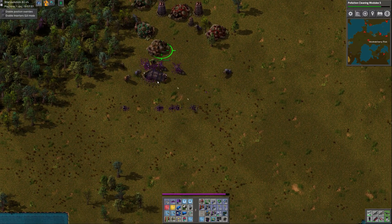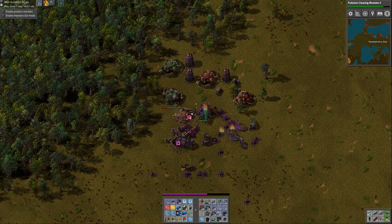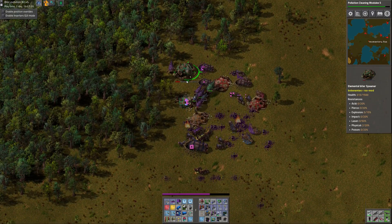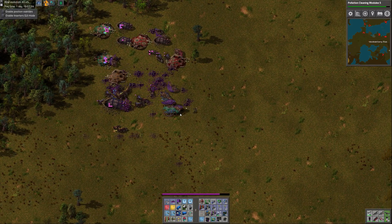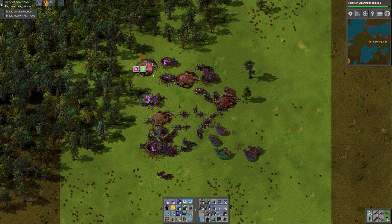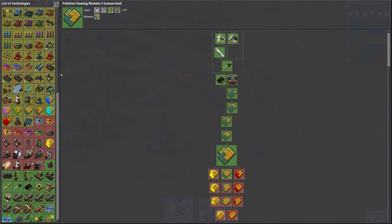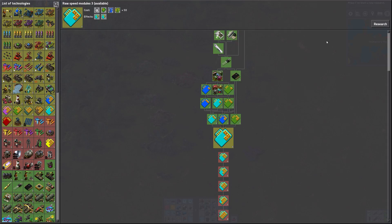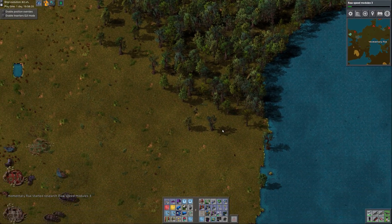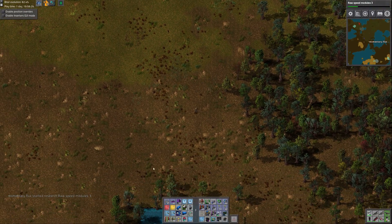Wow, look at that — a giant worm. I should probably work on better fusion reactors too, because my exoskeletons don't work while my shield is recharging, so my speed drops to nothing. I think that's the attack I was waiting for. I'm going to forego that other biter base — it's not critical. I need to get over to Copper Two because it's definitely under attack. Let's get our train and head on over.